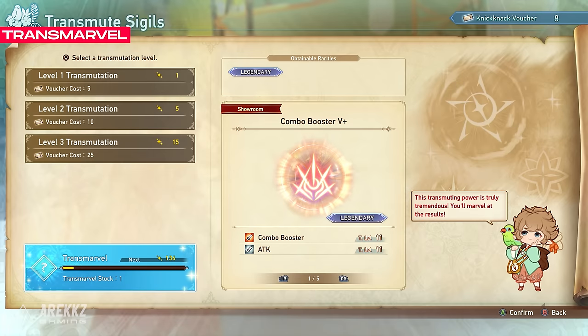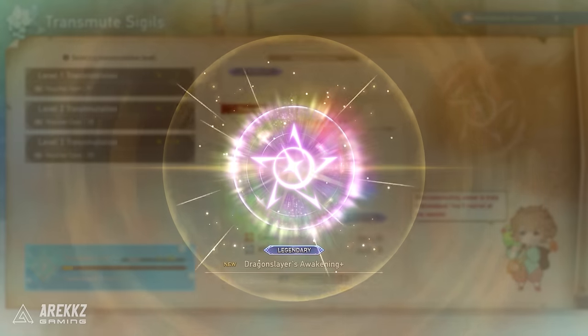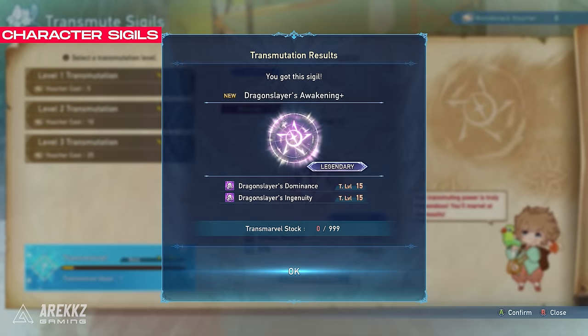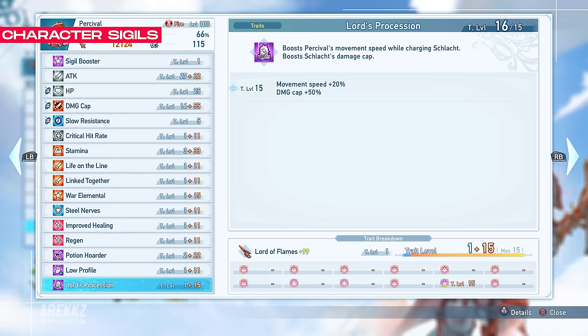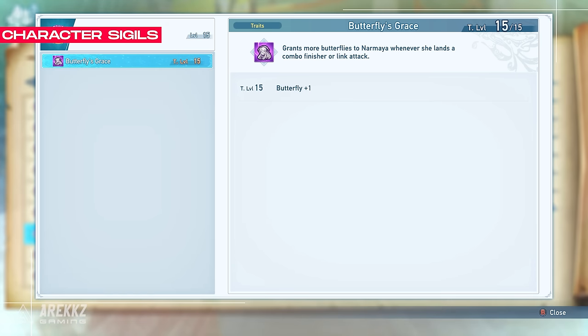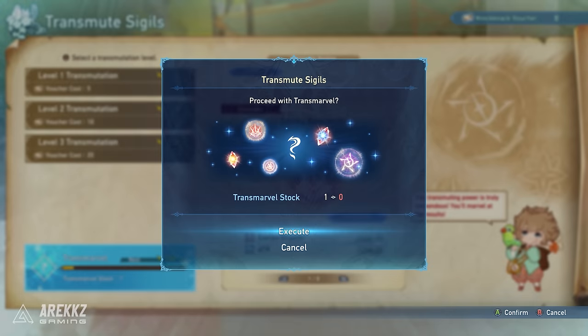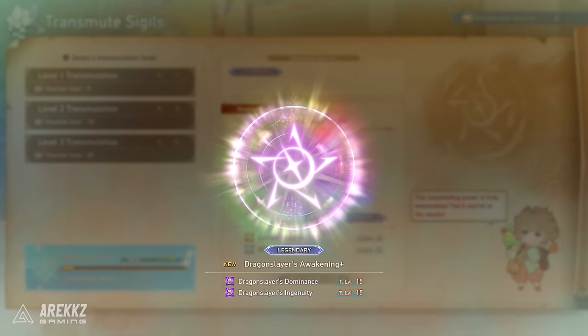We did just mention that you can get character specific sigils from the Transmarvel, and these are sigils that really let you lean into a particular character's playstyle. We can see that with Percival's as an example, which adds more damage and movement speed to his unique attack mechanic, Schlacht. From what we've currently seen from our own progression, there are two different unique sigil traits that you can get per character, and they can roll on the same sigil, but it's incredibly rare and you won't unlock this until deep into the end game.